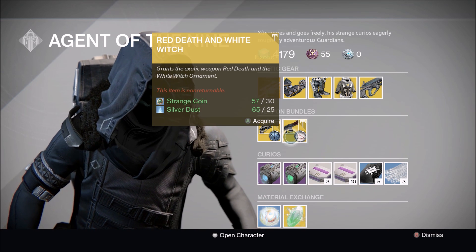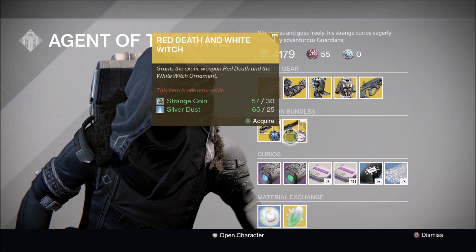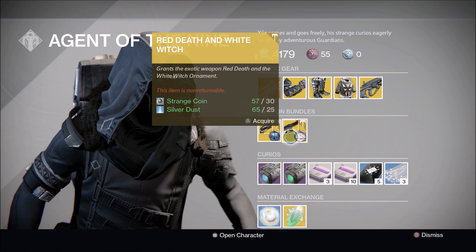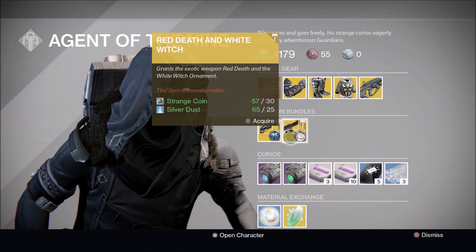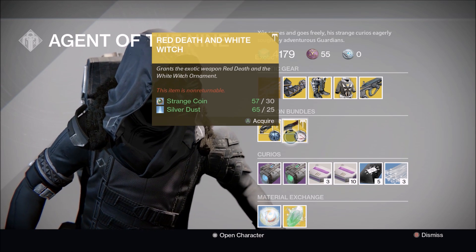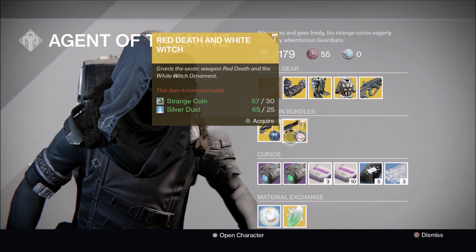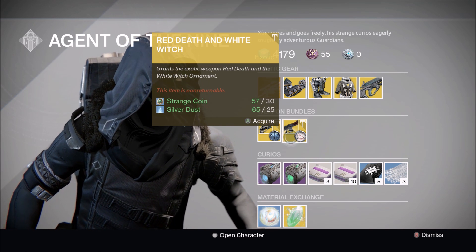The Red Death is seriously my favorite gun — we have a love-hate relationship. I love it while it just absolutely hates me. It doesn't do anything anymore; this poor gun has been nerfed so much. It took me almost three years to get this gun, and I bought it from Xur — I never earned it like a man. But I wanted this gun since day one because it looked sweet, and I owed it to myself to buy it. Each of these can be purchased using 30 strange coins and 25 silver dust, so definitely give each of these guns a look.